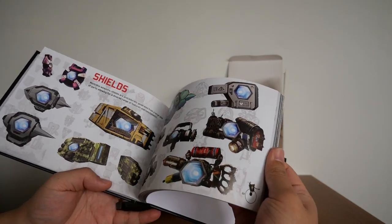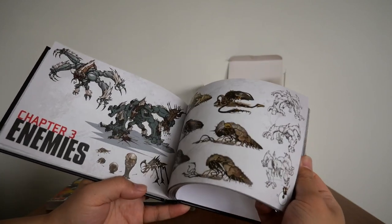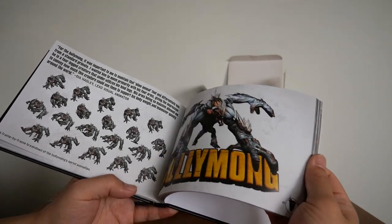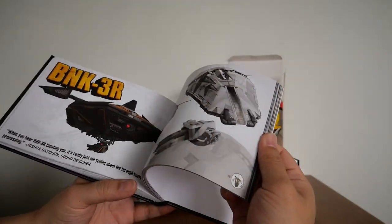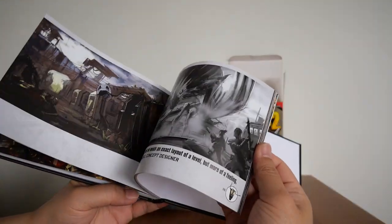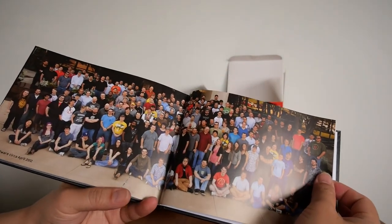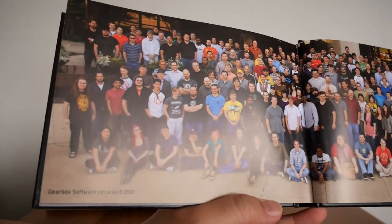All the different shields you can get, all the different grenades, the enemies — Bandit Technical, Buzzard, Bullymong, Crystallisk, Surveyor — and there they are. Also Gearbox Software circa 2012 — look at that, those are all the people.